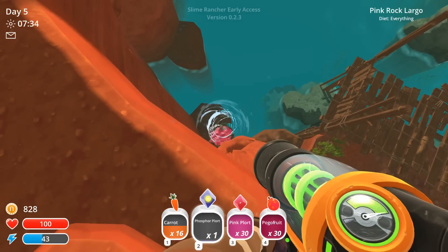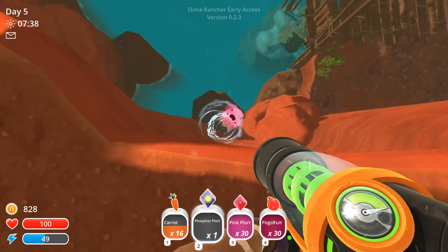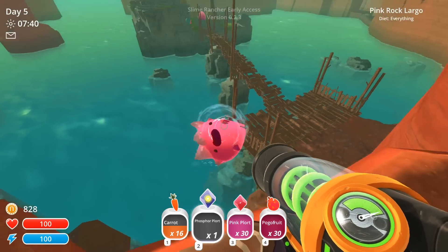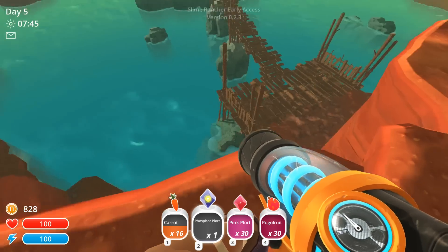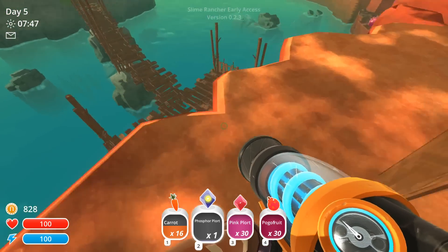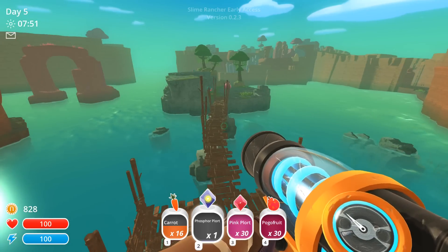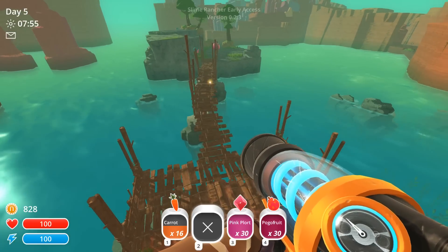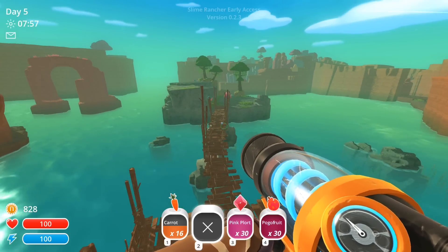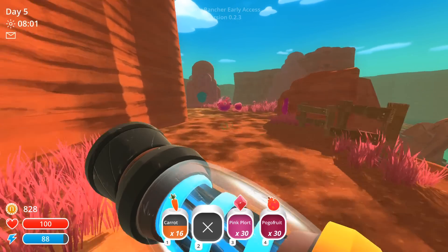Buddy, are you okay? Can I get him? Can I pull him back up? Oh, there we go — I think we saved his life because if they fall into the sea I'm pretty sure they die. Oh, and we haven't explored down here yet. I kind of want to do this next. I went to point and then I lost my plort. Well, we'll come back and explore over there in just a little bit.